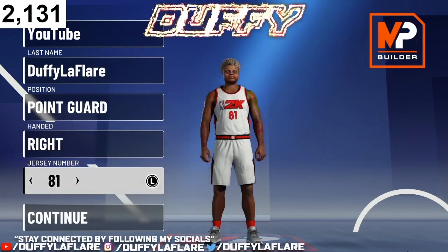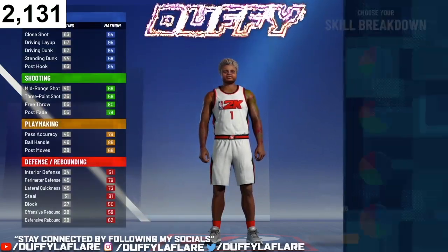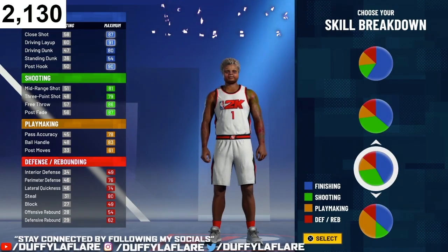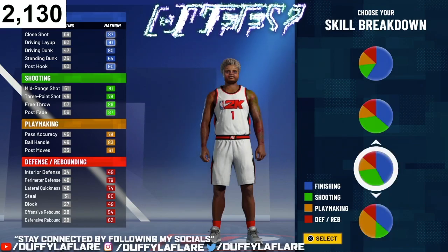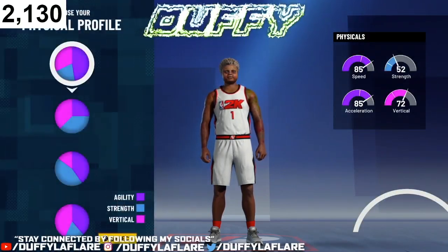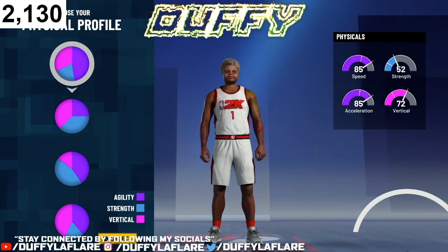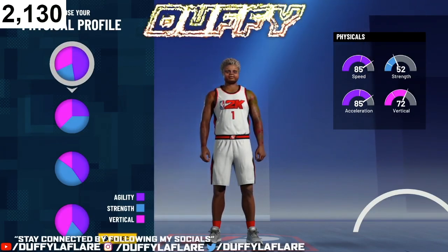The position you wanna rock with is point guard, whichever hand you want. For the skill breakdown — aka the pie chart — you wanna rock with the one that has majority slashing and some shooting. Not the half-half. The one that has majority blue and then some more green than yellow and red. Since we do not have playmaking in our build and won't get Hall of Fame playmaking badges, make sure you rock with the fastest physical profile: 85 speed, 85 acceleration, 52 strength, and 72 vertical.